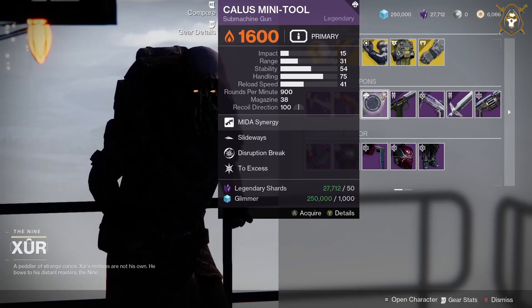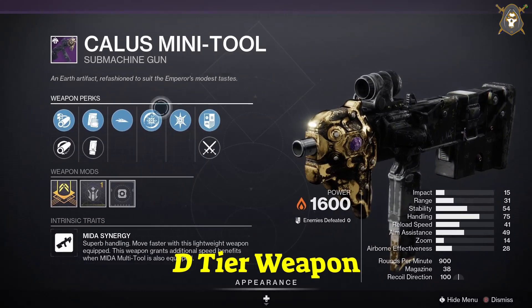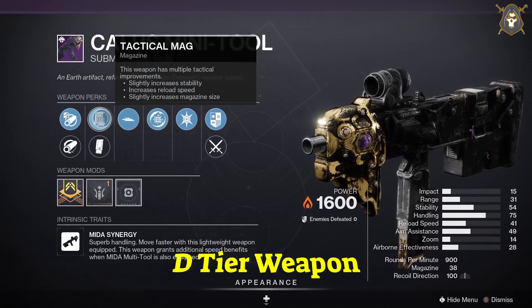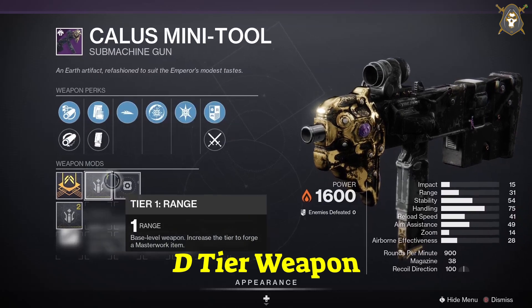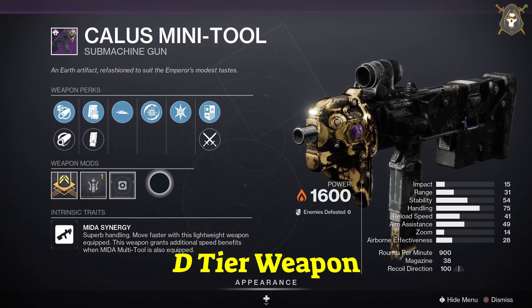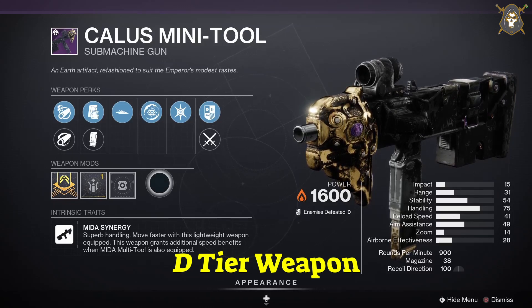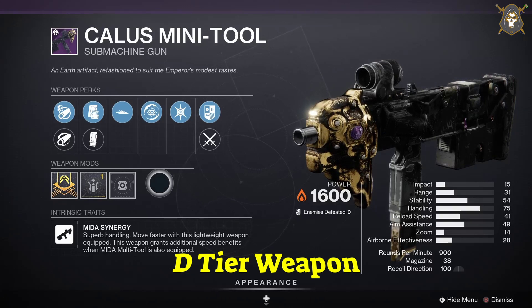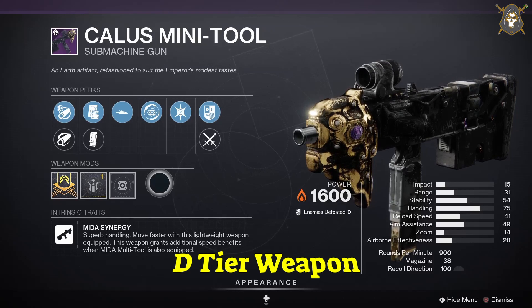He's got the Calus Mini-Tool submachine gun. This is a craftable weapon, just to let you know. For this weapon you want to have Corkscrew Rifling in the first column, Accurized Rounds in your second column, Grave Robber in your third column, and Incandescent in your fourth column.